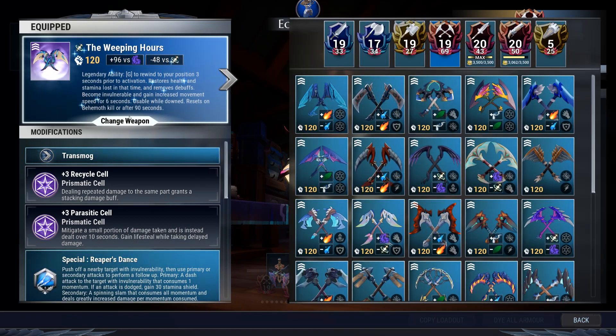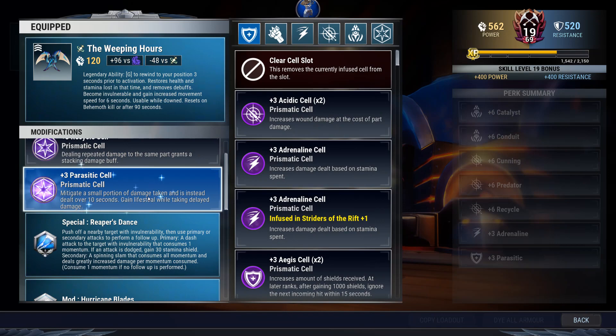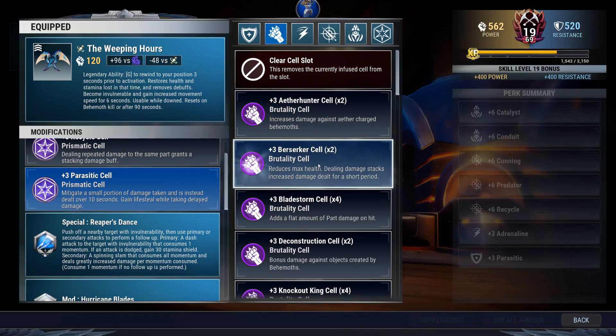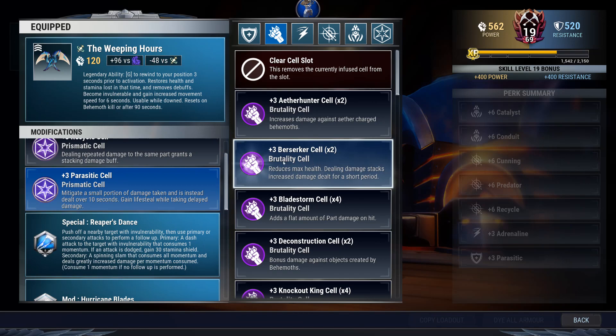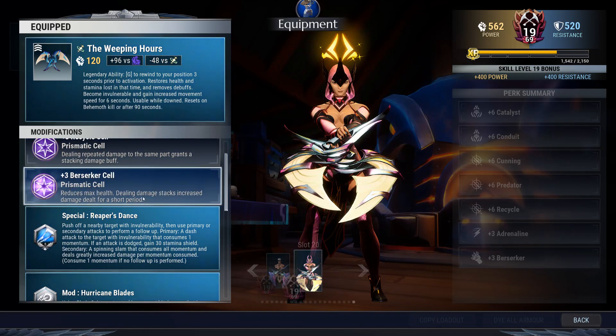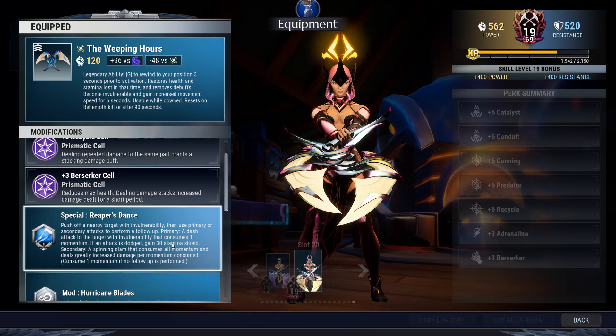So you start off with the Weeping Hours, right? Recycle Cell, Parasitic Cell. If you need more damage, you can take this out for a Berserker, which would give you even more damage but take away this sort of self-healing a little bit. If you want a faster timing, swap the Parasitic to Berserker. You would still have enough defense in this build, and that should shave about 10 to 15 seconds off your timing just by this change alone.